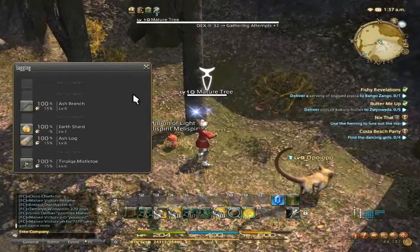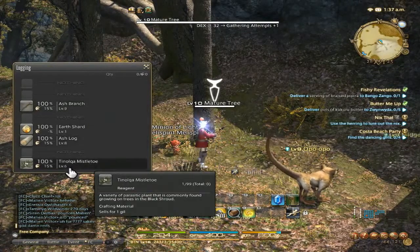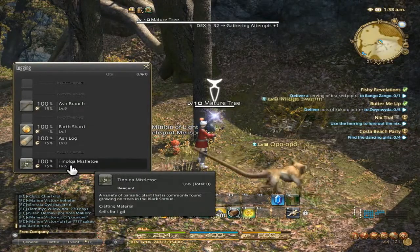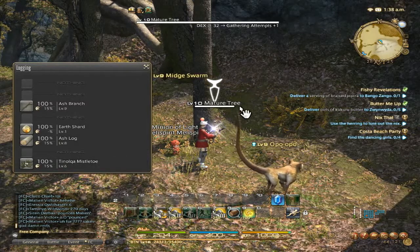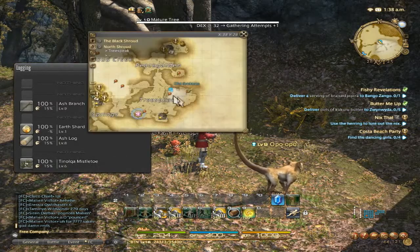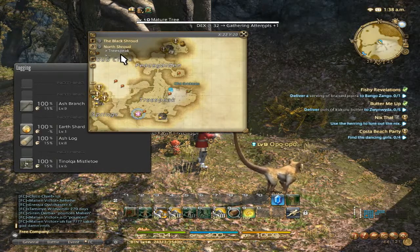If you are looking for ash branches, ash logs, and tin oak mistletoes, they are a level 10 mature tree. They are located in the Black Shroud, in the North Shroud, and Trees Speak.